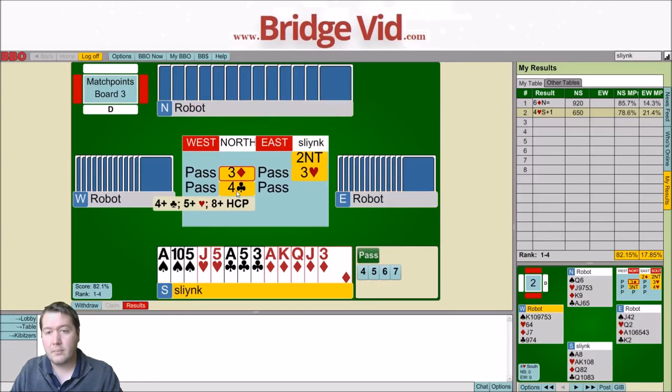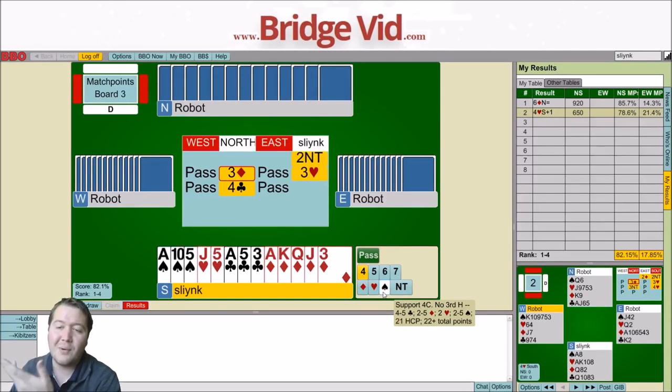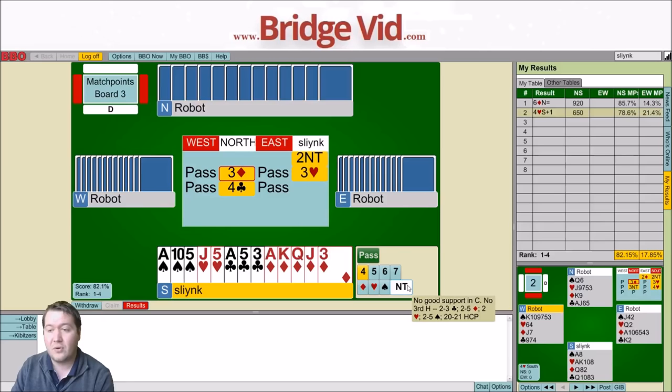They're interested in slam. I don't necessarily have a fit for them, but if my partner's a five five shape - which I think they frequently are when they bid like this - my hand's actually quite good for them. No wastage. What are my bids here? Support for hearts. Four spades is support for clubs, no third heart, no good support in clubs. I've only got 19 points but my hand is so good for slam. I could bid four no trumps and if my partner bids five clubs over that I'll raise that to six. My bid is technically four no trump.